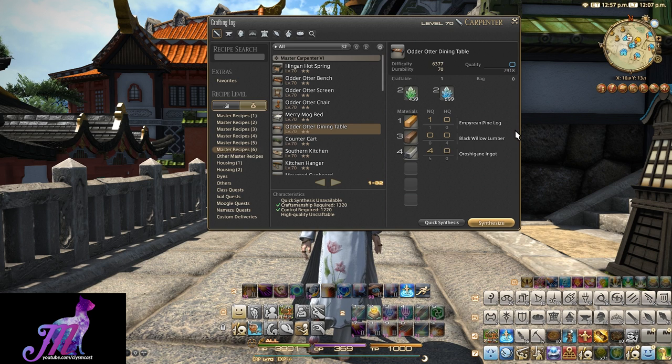Heaven on High will be particularly useful here. You can actually purchase the first material to craft this — the Empyrean Pine Log — from the market board, otherwise you'd have to obtain it from Heaven on High.